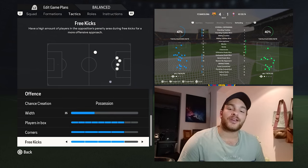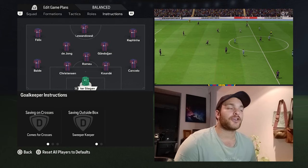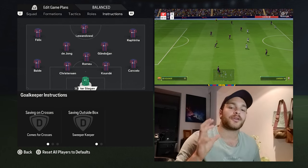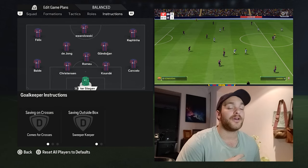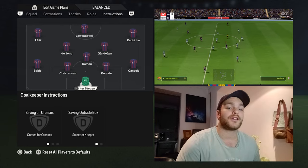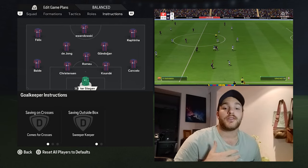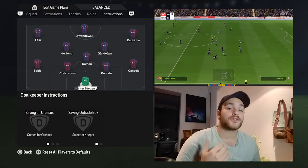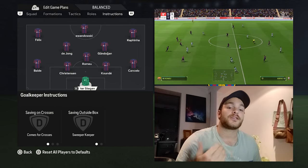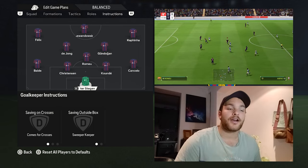As for corners and free kicks, as always, it is set to 2-4. For goalkeeper instructions, Marc-André ter Stegen is set to come for crosses and be a sweeper-keeper — very calm, comfortable on the ball with his feet, very capable of spraying passes out to the wingers or even to the fullbacks. He likes to start the offensive build-up from the back. More times than not, if the ball is fired into him, he'll look to pass it out to the fullbacks and get them going higher up the field.